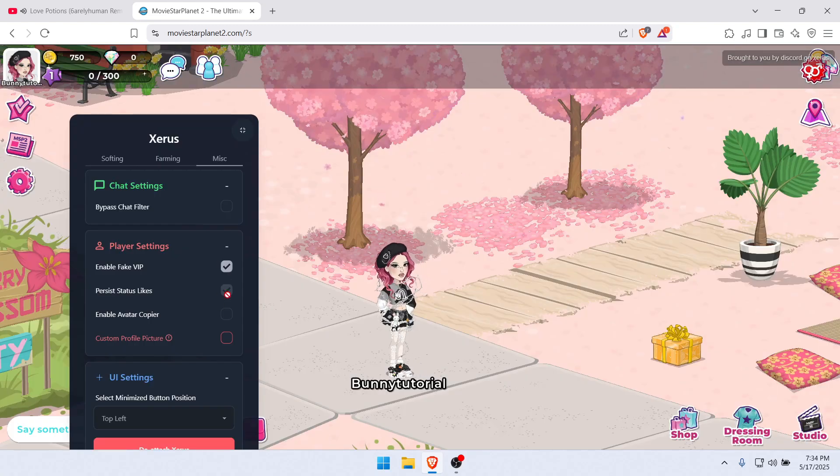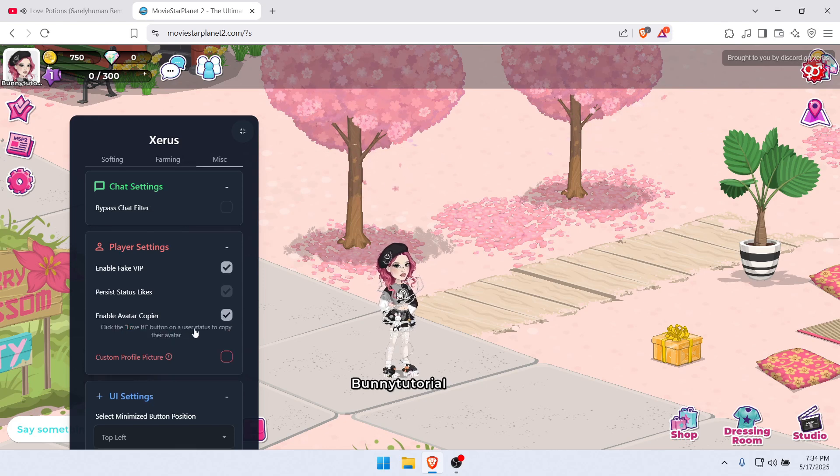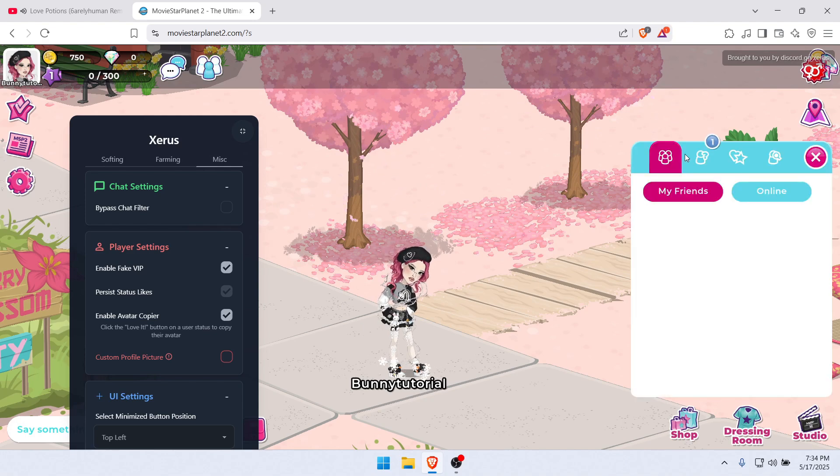You can even copy avatars and select any emotes or moods for your MSP character. There are a lot of interesting features that I will let you explore.